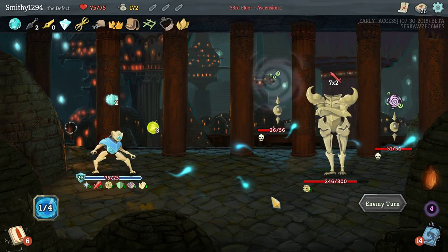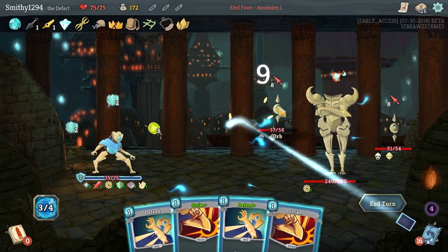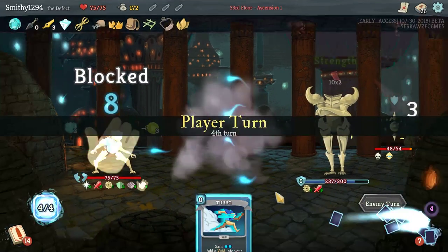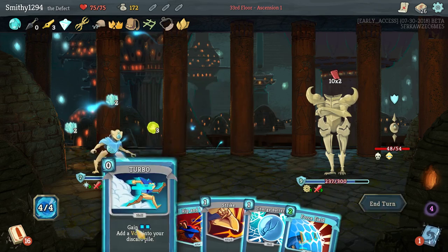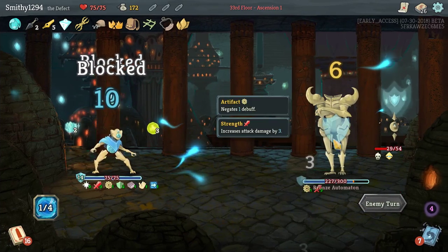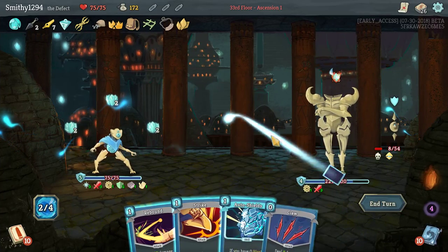He's dead. Defends up, that's fine. 20 damage coming in — that's quite a lot. We might need the Turbo here. Just get all of them out there. We haven't done much damage to the main guy, which is worrying. Don't need any block this turn. I'm going to throw out the Cool Headed just for draw.